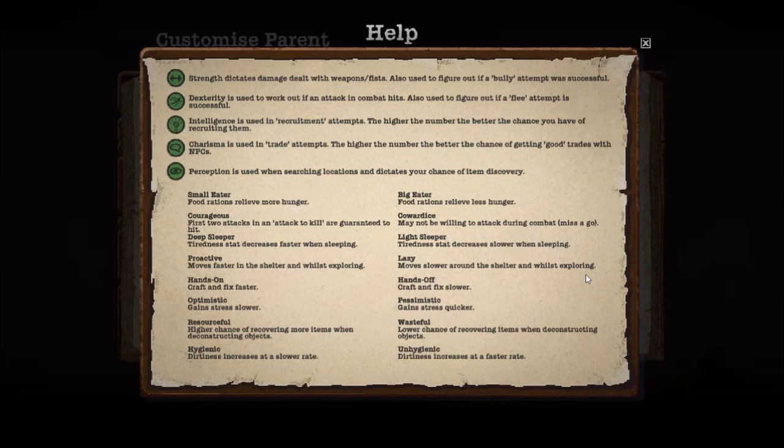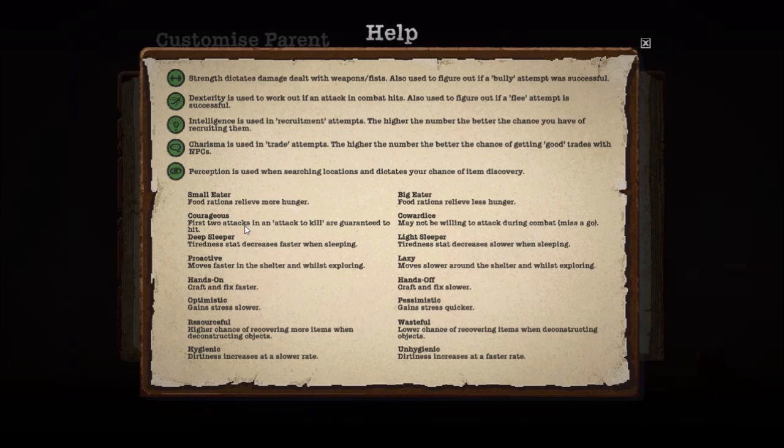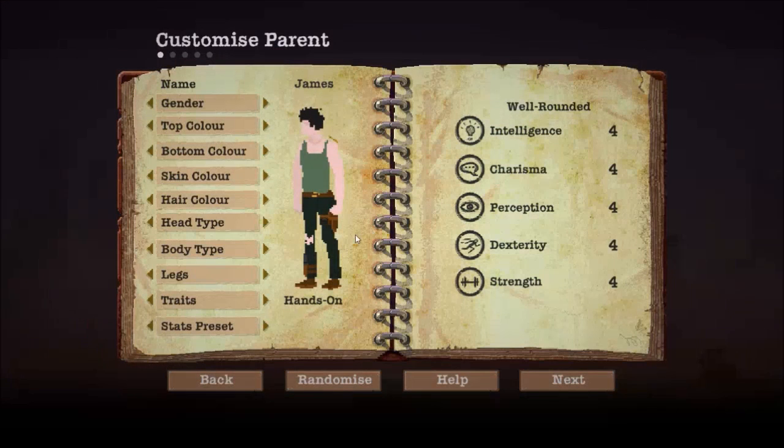For the people who I'm going to have stay in the shelter, they're going to get small eater, because food rations will relieve more hunger so they won't eat up as many rations. He is going to be going on expeditions, so we want courageous — that's first two attacks and an attack to kill are guaranteed to hit. So if he does decide to kill, he's going to hit them.